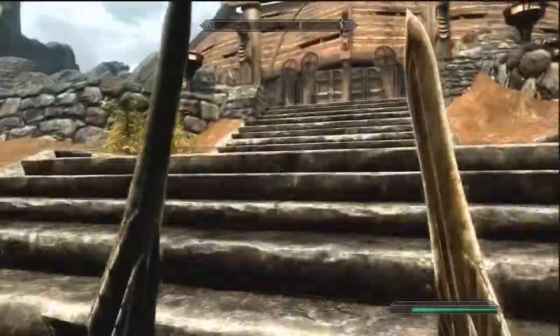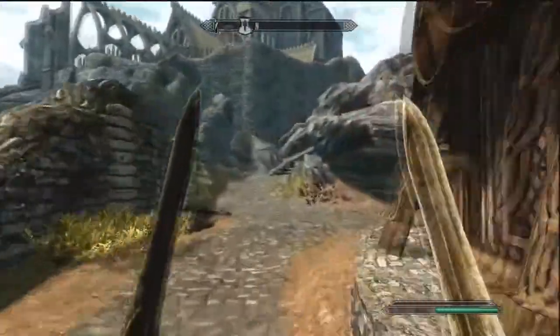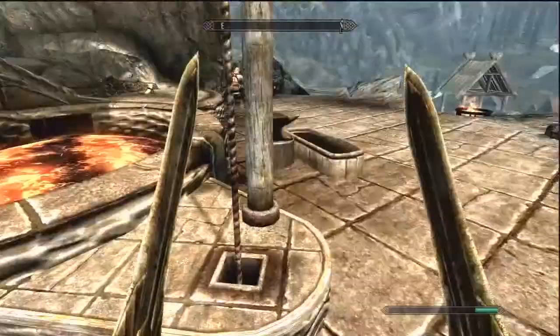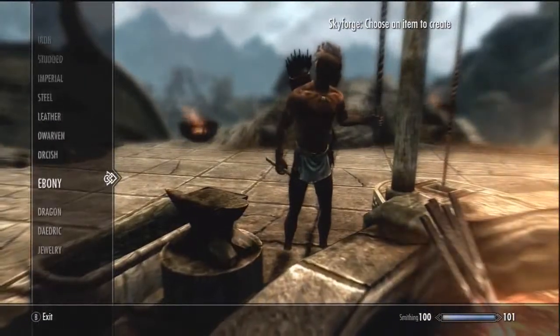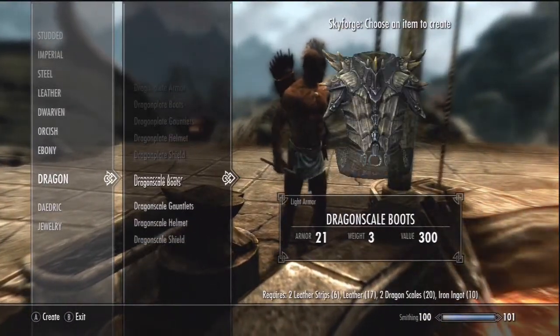Your requirements are level 100 smithing. Other than that, you need some dragon scales or dragon bones if you want to make heavy armor or light armor, and some iron ingots. What you want to do is come to any smithing place, like Skyforge because it's in Whiterun and it's easy to get to, or you can go to Riverwood — whichever one works.